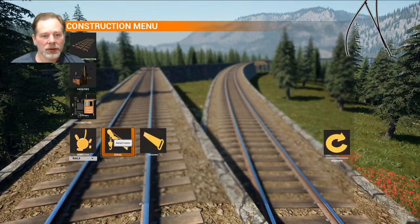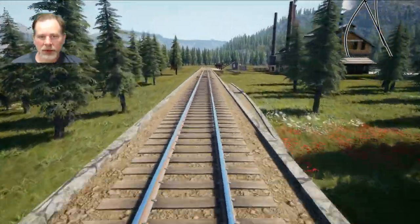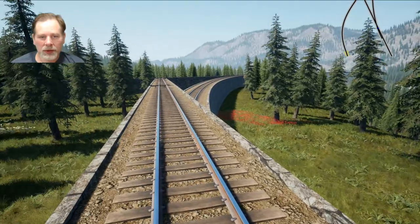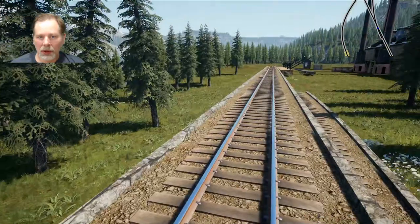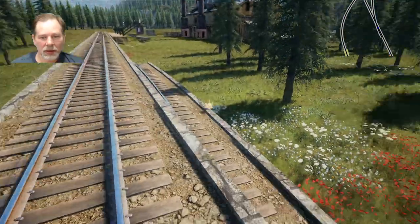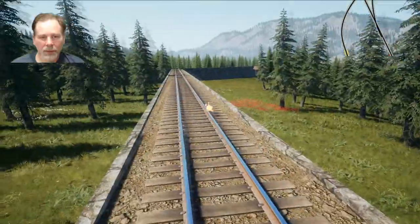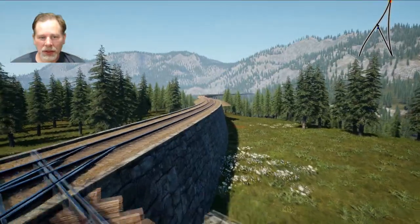Should we demolish this rail? Yeah, because we need to put in a switch here. And where are we going to put the switch? Are we going to put it closer up? Yeah. Let's get this here. And then what we're going to do is we're going to put a switch from there to there. And then we're going to change this switch here, I think.